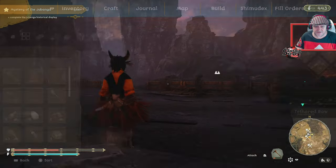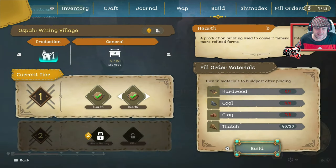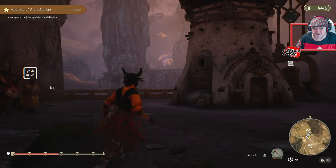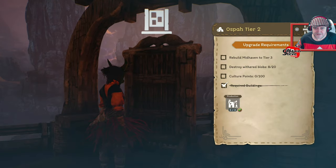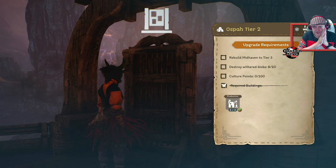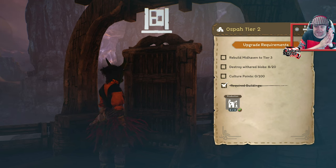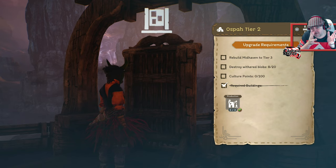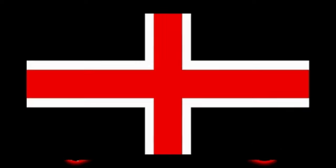Things I'm never going to use. What's next then? Build menu - so we've done that, done that. I want to get to level two, so how do I get to level two? Destroy withered blobs - that's quite a lot of withered blobs to do. Also build Midhaven to level three, and I've also got to get the culture points up. Getting the culture points up isn't too much of a problem, but I've got to focus on Midhaven.